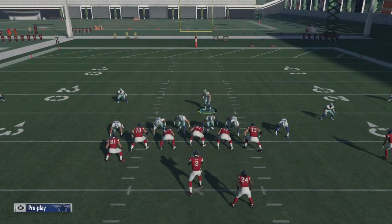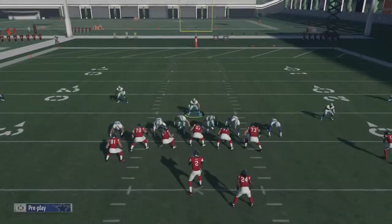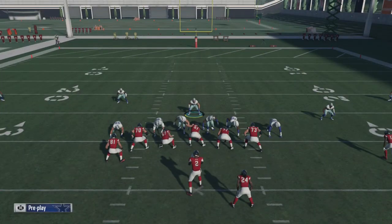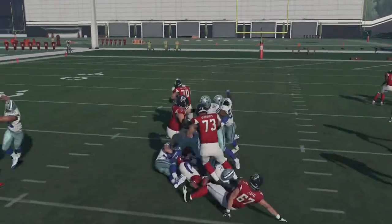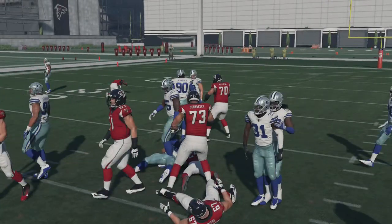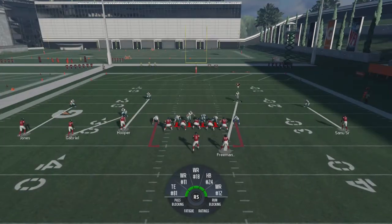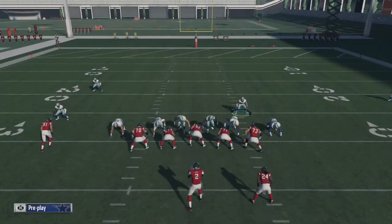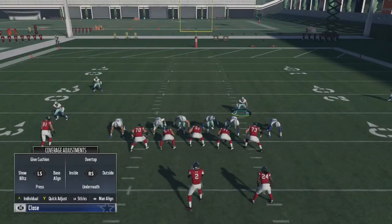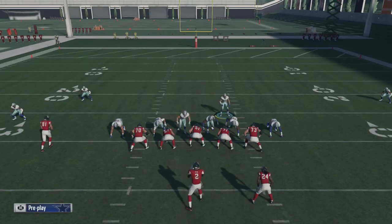And if somebody's running this blitz on you, make sure you go to an empty backfield so they have to get out of it, because it's annoying. When somebody's running this on you and they know what they're doing with it, it's so hard to stop. Somebody did it to me in an online game a couple days ago and I was frustrated the entire game. So baseline pinch, quarterback contain, come down with the safety covering the running back and control him.